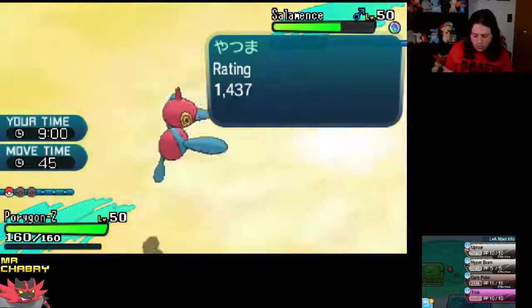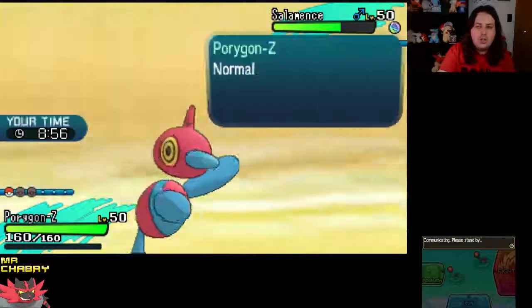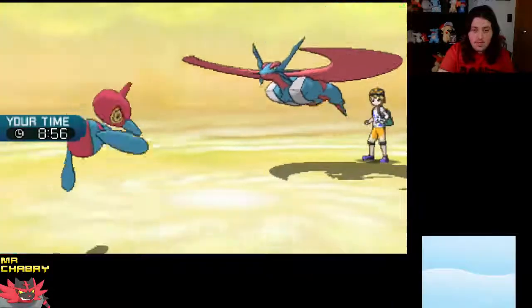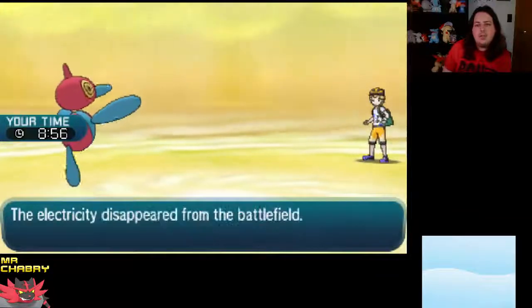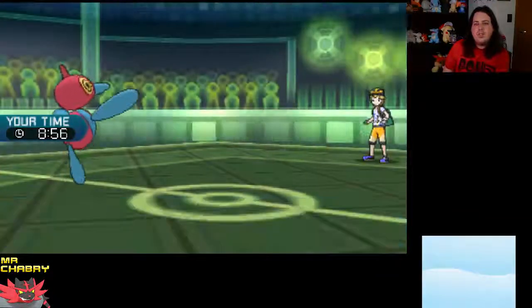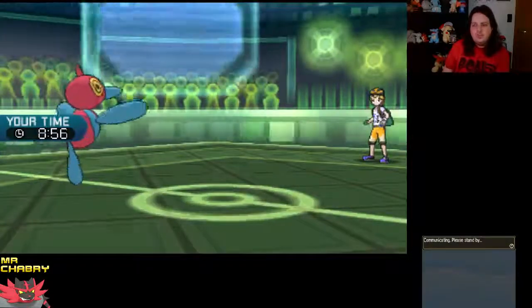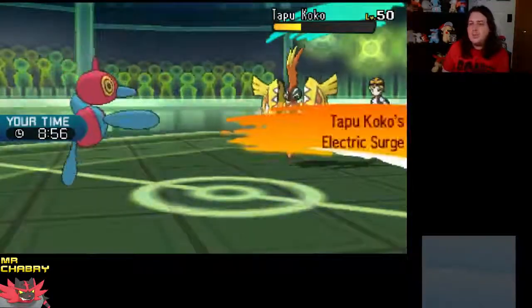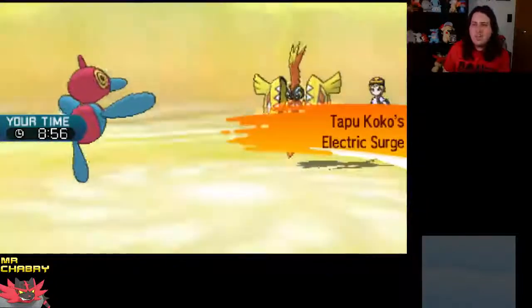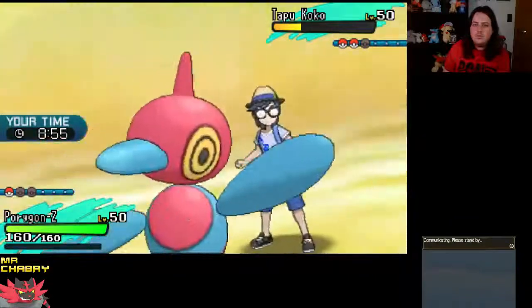I'm just going to Uproar. I can't Trick because this thing's already got the Mega Stone. What's coming out? The electricity has disappeared — he still has Tapu Koko. Actually, we should outspeed Tapu Koko because we have the Choice Scarf. We should. Yeah, so we're outspeeding.